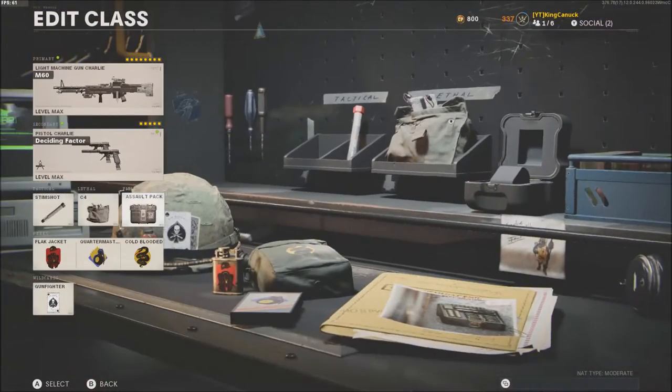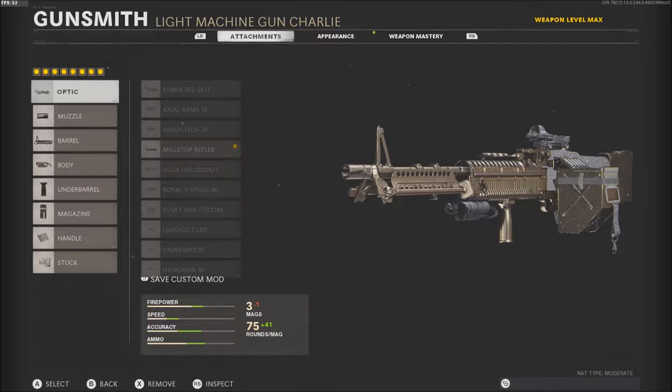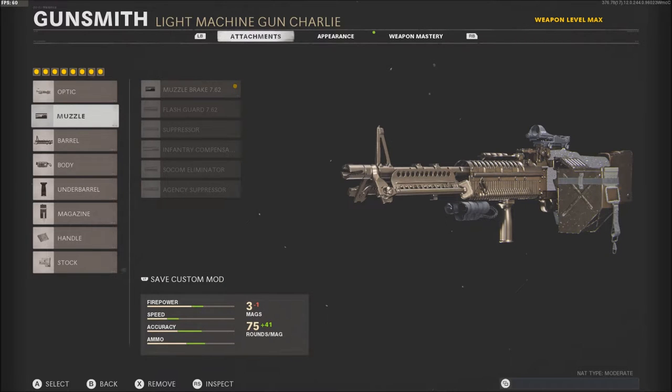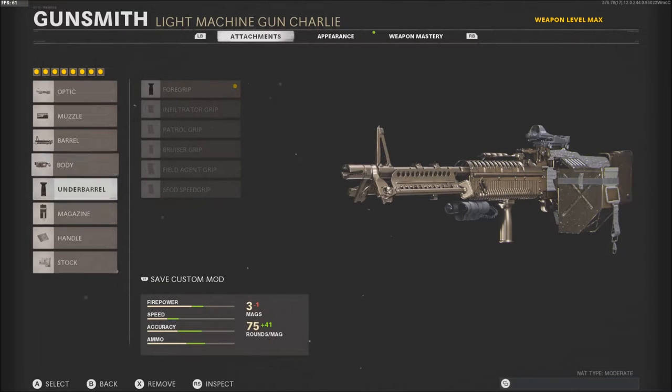You'll see the class setup for all this. I use the Salt Pack just because I need the ammo — when I'm using 8 attachments, I don't use Scavenger. As for the attachments on this gun, I use the Mill Stop Reflex for the optic, then the Muzzle Brake — sorry, for my barrel I use the Task Force Barrel for the more damage. The SOF Target Designator, which just gives me the reveal distance. I prefer that.